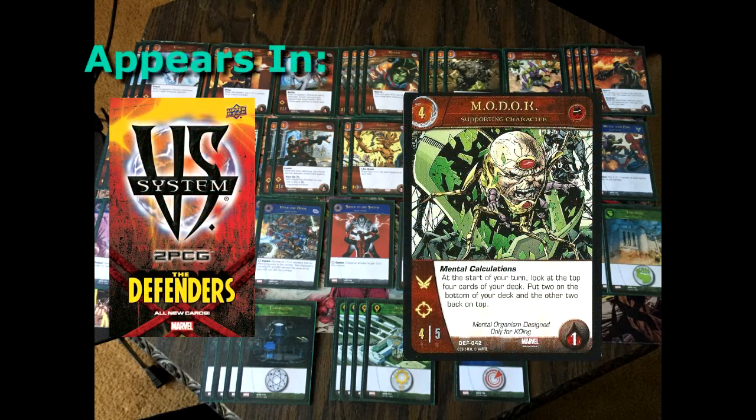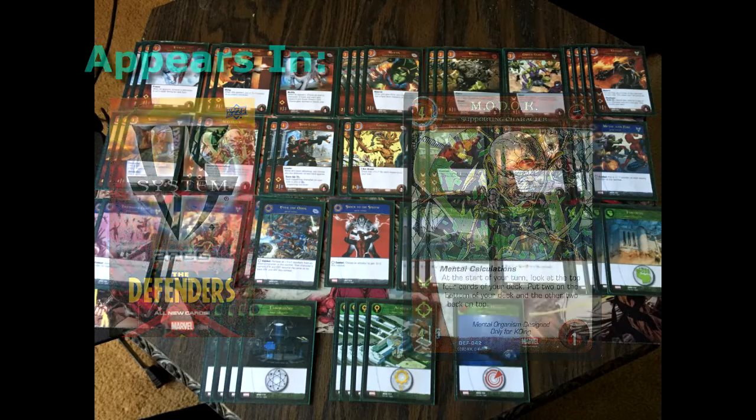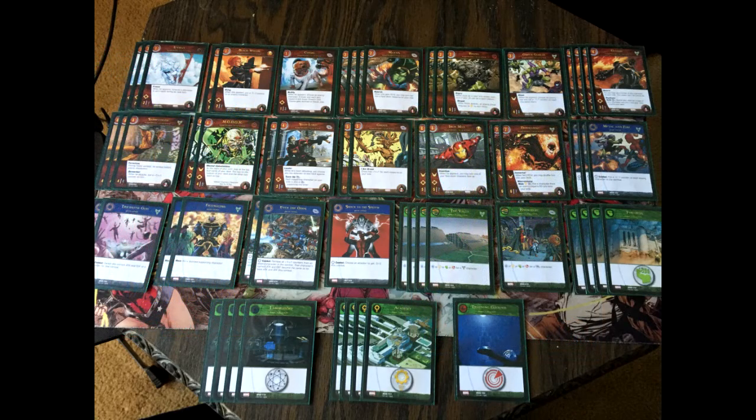Then we have two MODOKs — a 4-5 with both flight and range, and can take up to one wound. His keyword, Mental Calculations, allows you to look at the top four cards of your deck at the beginning of your turn. You get to decide which two go on top and which two go to the bottom, essentially shaping what cards you will draw on your turn.